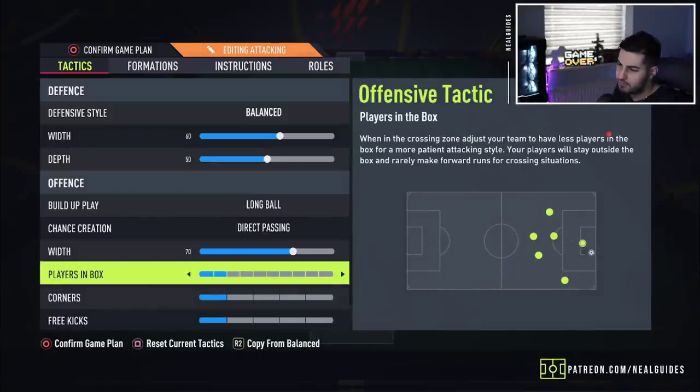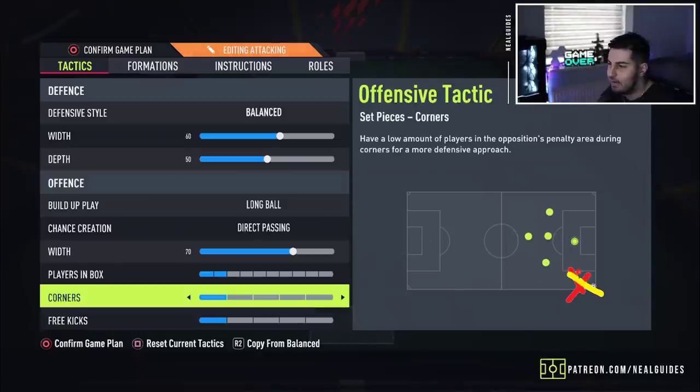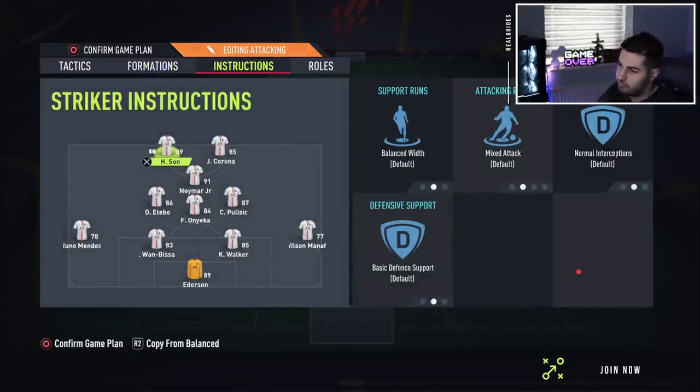Players in the box — I personally put this on two, because I don't want everyone getting inside the box in a crossing situation. Any time you get a corner or a cross, it's counterattack city. With only two players back, you've got to be very, very careful. And then we go into the instructions.